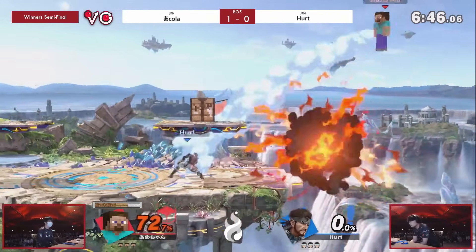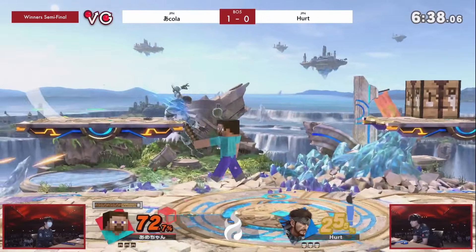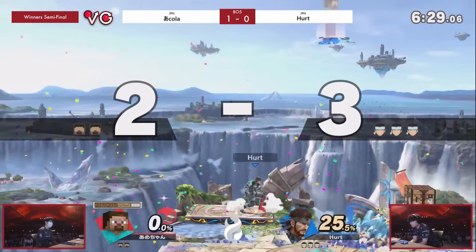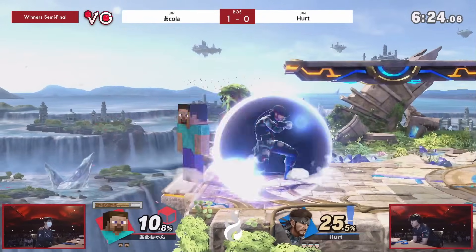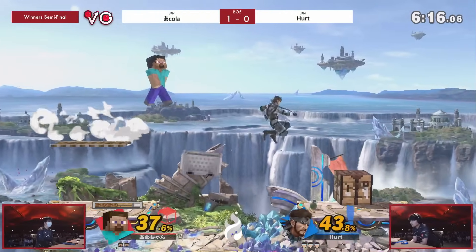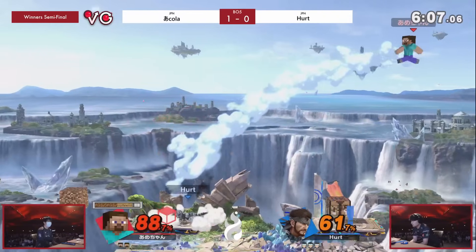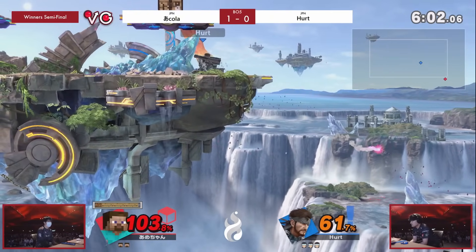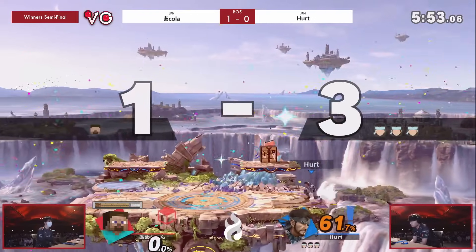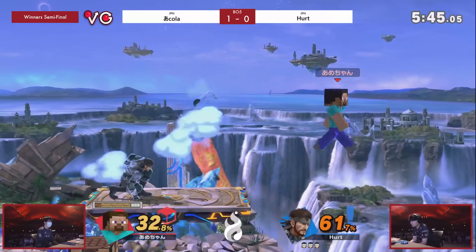Already 55% on a grenade into the Nair here, and Akola already at 72% — mirroring kind of what happened in the last game. Until Akola's able to get all of his ores and craft the stronger tools. Oh my god, the C4 into the F-smash! Hurt looking so healthy right now in game number two. The C4 was just onto that platform — I think Akola just needed a spot dodge there. Because Steve's jump is a little bit low, I don't think he could have jumped away from that C4 even. Huge pressure from Hurt — he's going to have the lead in this game number two.